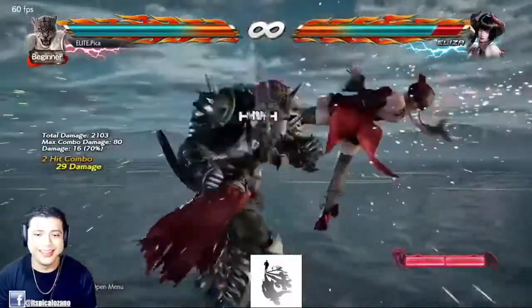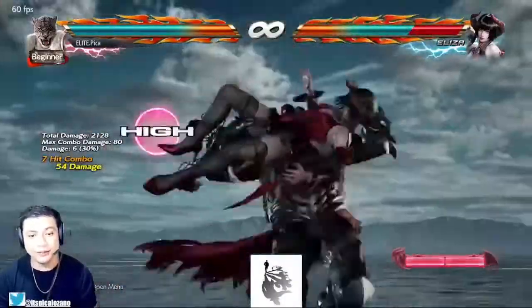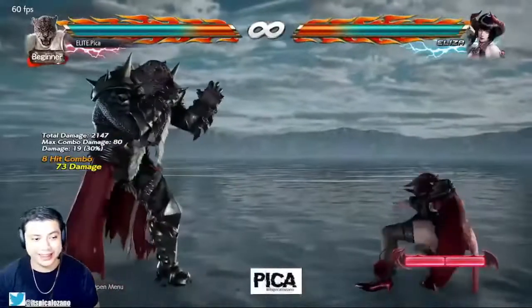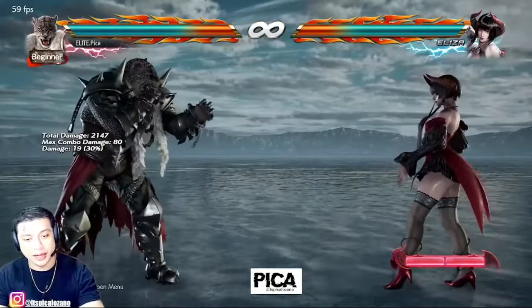Last but not least, my favorite — a Hopkick to a Dark Lariat. I absolutely despise that combo despite the fact that it is a throbbing 73 damage off of a Hopkick.